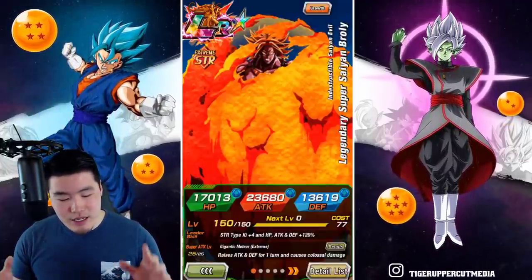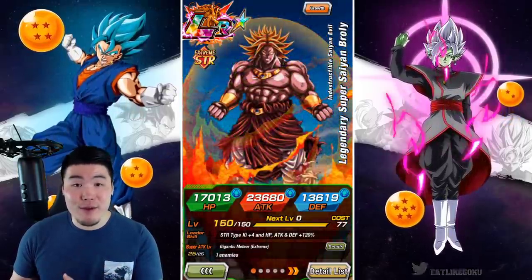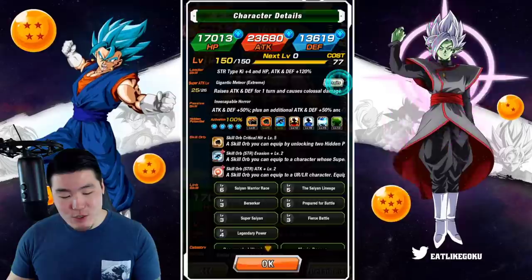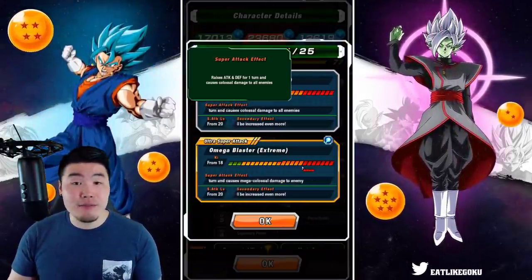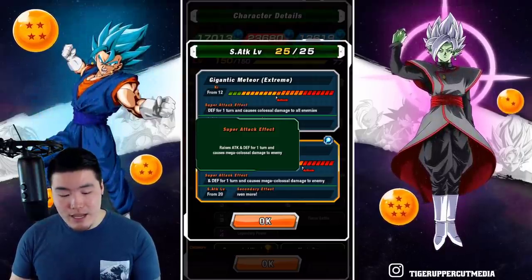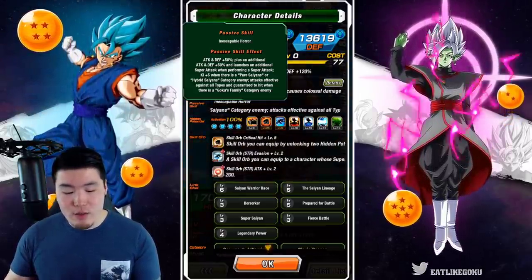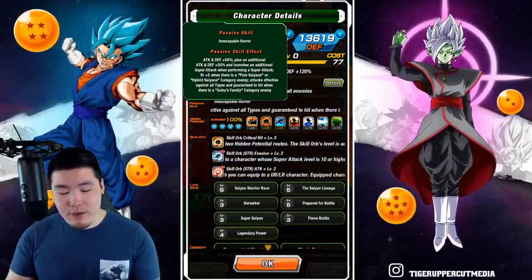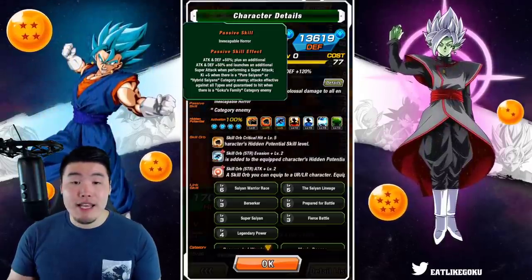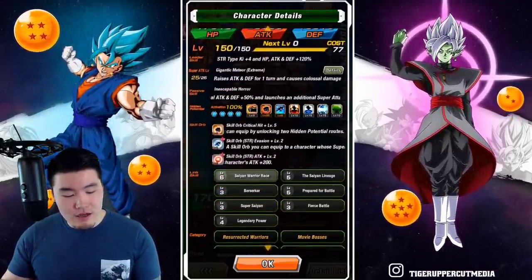Before we get into the showcase, let me quickly go over the details for his EZA. If you guys already know what he does, then feel free to skip ahead about 30 seconds to a minute. Starting with his leader skill, it's STR types, Ki plus 4, HP, attack and defense plus 120%. His 12-Ki super raises attack and defense for one turn and causes colossal damage to all enemies. And his 18-Ki super also raises attack and defense for one turn and causes mega colossal damage. His passive is attack and defense plus 50%, plus an additional attack and defense plus 50%, and launches an additional super attack when performing a super attack. And then Ki plus 5 when there is a pure Saiyans or hybrid Saiyans category enemy. And then attacks effective against all types, and guaranteed to hit when there is a Goku's Family category enemy. His links, as you can see, are not the greatest — kind of mid right now.